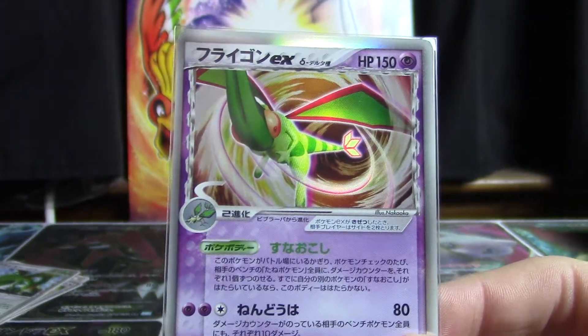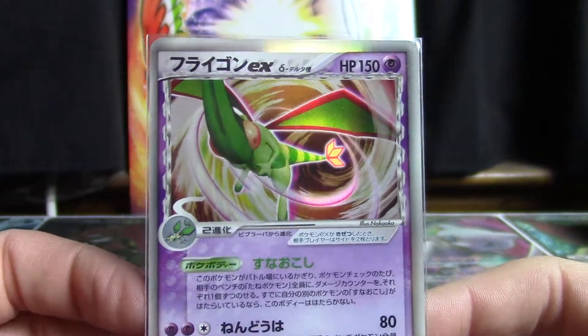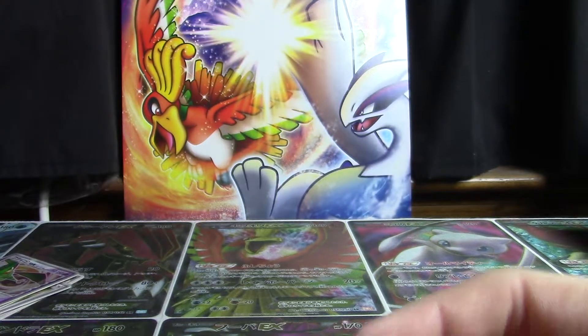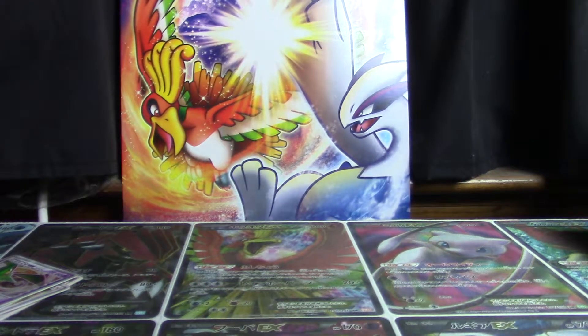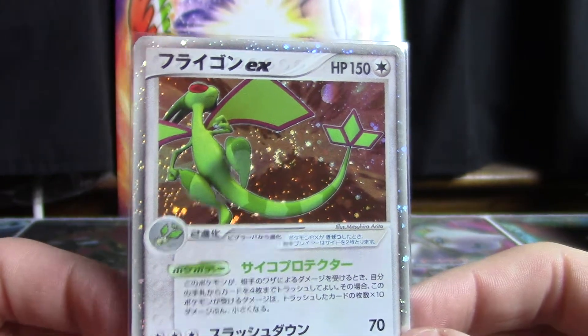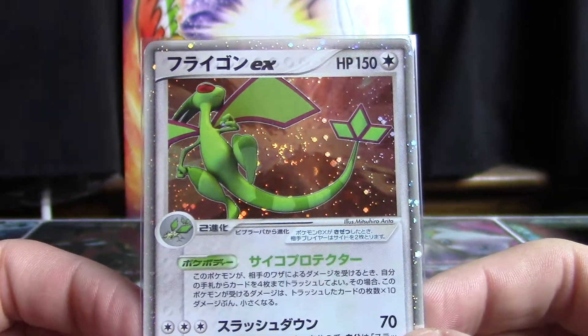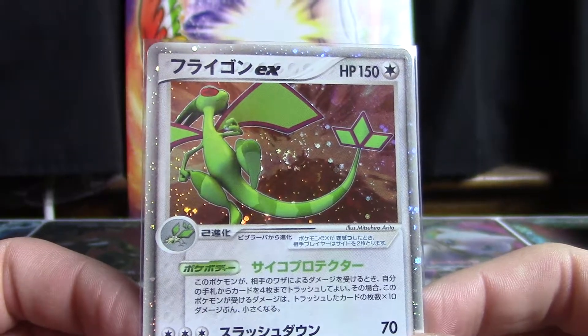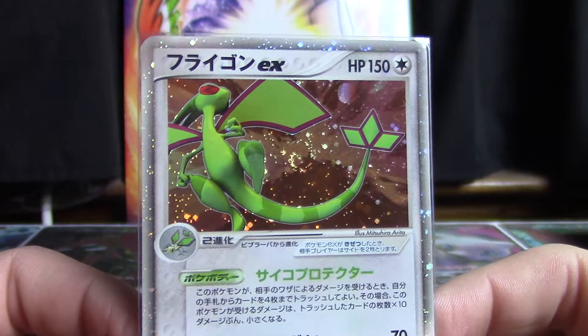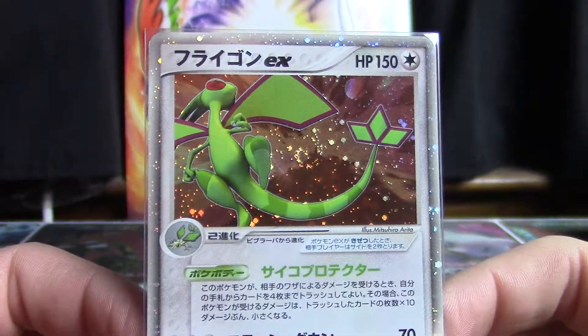That's my favorite set, not my favorite Flygon card, but still pretty rockin'. And if you thought it was done getting old-school EXes, you'd be just a little bit wrong — because there's one more Flygon EX. This one is from World Champions Pack, that really special set that's so hard to complete. Pretty groovy.